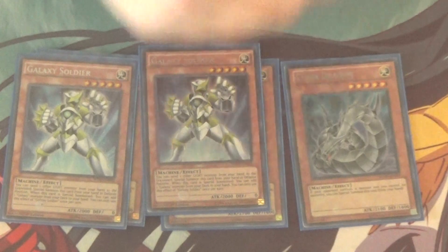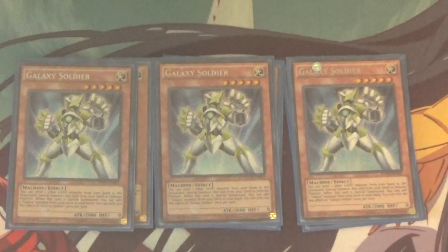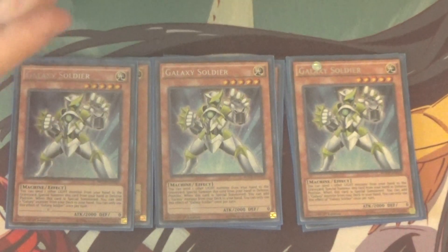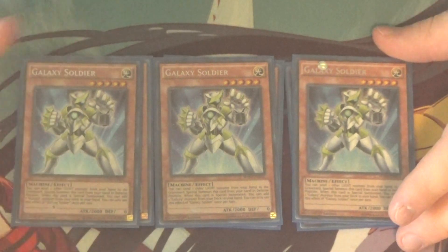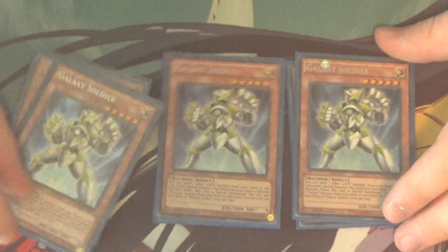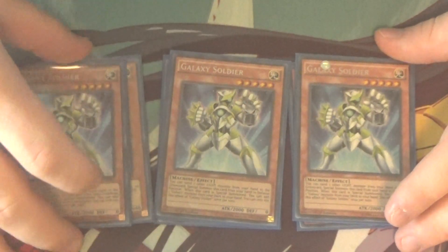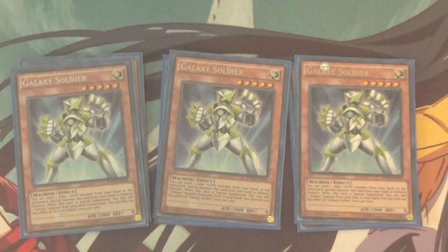Moving on, we've got Triple Galaxy Soldier. Once per turn, you can discard a Light monster to summon it from your hand as many times as you want, and when you do, you get to search out another copy of a Galaxy monster — it only searches Galaxy, not Photon. But it doesn't matter — you search another copy, pitch another dude, summon him, make some Xyzs and other plays, and just go off from there. Really good card overall.